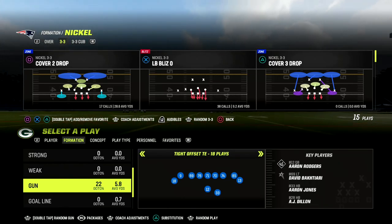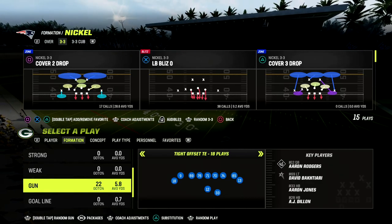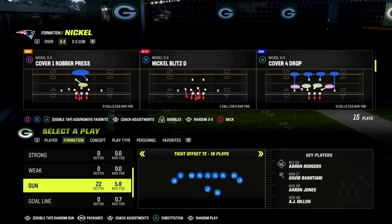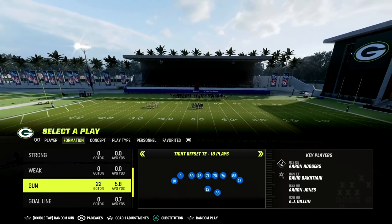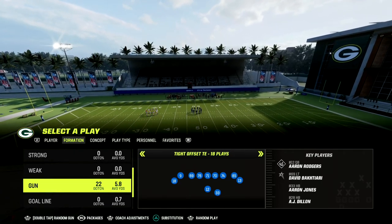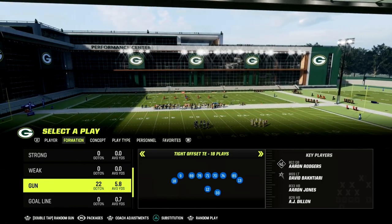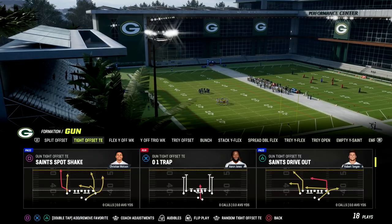This is out of the Tight Offset Tight End Formation. If you'd like to get my full Tight Offset Tight End Offensive E-Book out of the Saints Playbook, you can get that by joining our Patreon. It's only $10 to become a member, and it gets you access to all of my Madden 23 offensive and defensive e-books, as well as all updates and any new e-books we release. I've got about 17 offensive and defensive e-books available in the Patreon with more on the way. The link is in the description if you want to check it out.